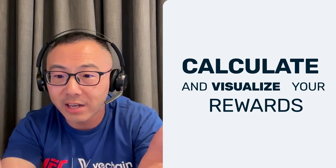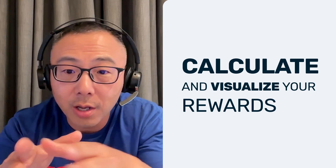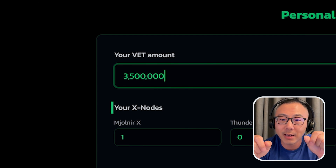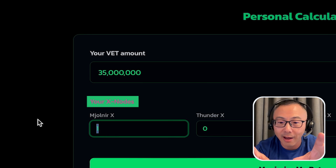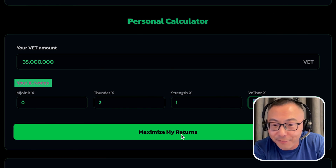In Redino, you can calculate and run the simulation to get a direct impression of how much you can get as a reward. Based on how much you have and how many Xnodes you have, you can change the different types of rewards and different configurations of your current Xnode holdings.